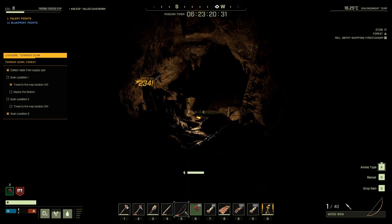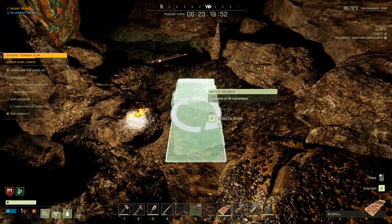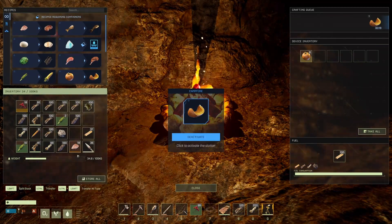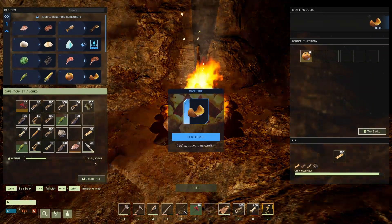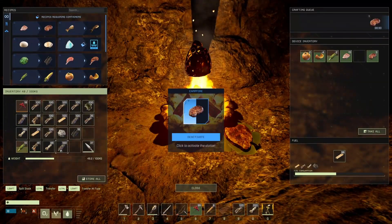Once you've cleared them out, you can set up a campfire and a bedroll. Set it as your spawn point, just in case things go wrong from here on out. We can also take the opportunity to cook any food that we've picked up along the way. Remember, vegetables cook faster, but we want it all — food buffs are always helpful.